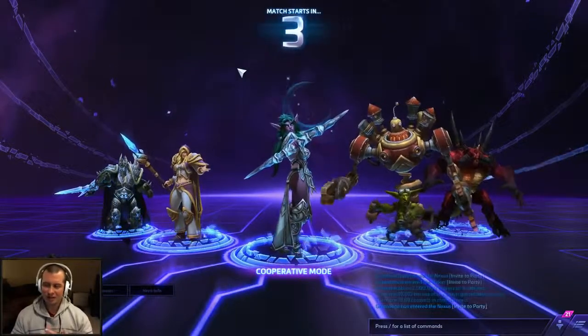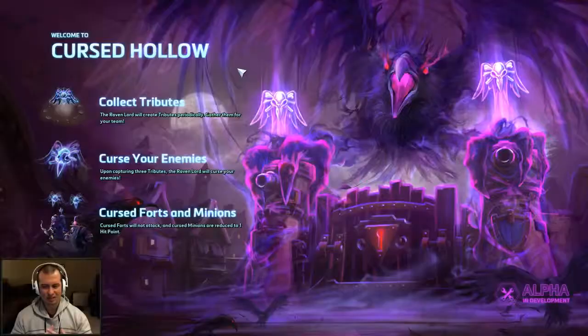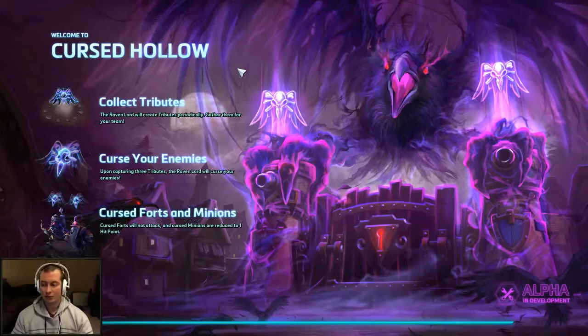At first I was kind of iffy on Tyrande because when you start playing her, it's a little awkward, and in the early game she doesn't do a whole lot of damage. But later on, especially if you go for Seasoned Marksman and the Flaming Arrows, and you spec for extra damage on your Lunar Flare, you can do ridiculous bursts. You can combo it, and on assassin heroes you can take them down more than halfway in hit points.